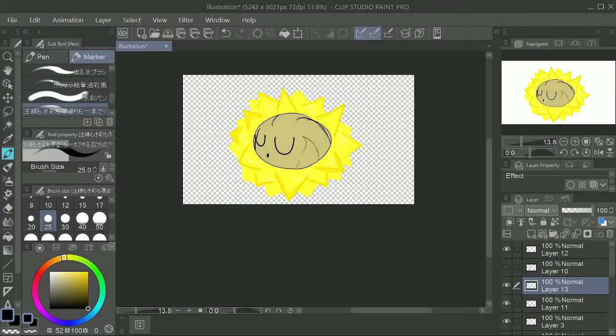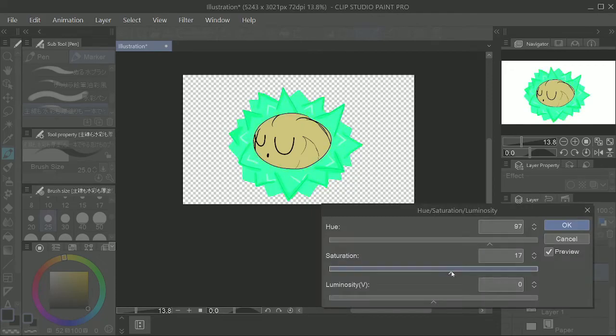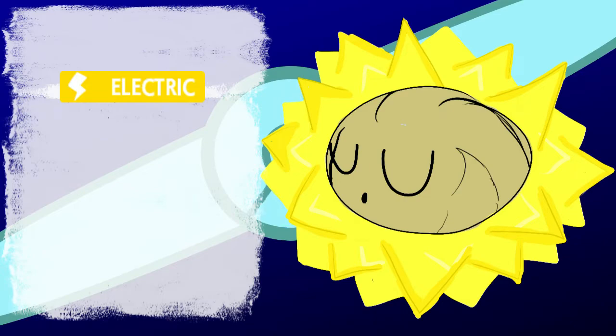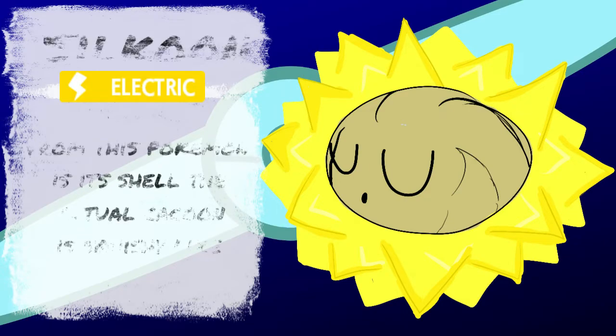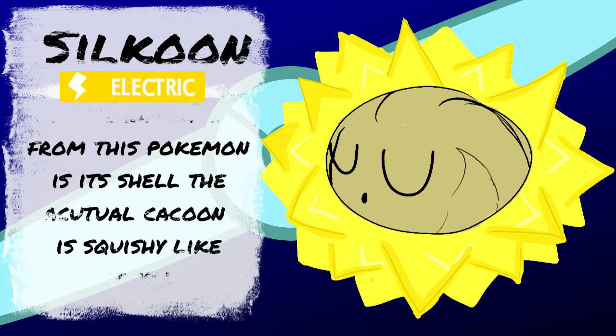And here's the shiny. It's just kind of based on plasma, which makes sense — it was a yellow ball. I couldn't do much with it. Silcoon: the energy that surrounds this Pokemon acts as a hardened shell. The shell itself, in terms of the cocoon, has a texture similar to an egg-like yolk.